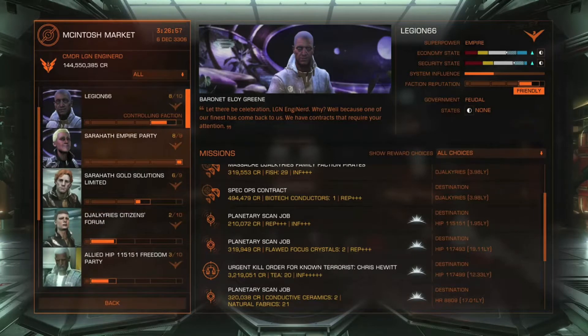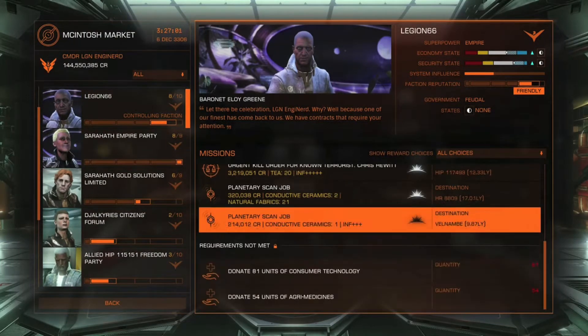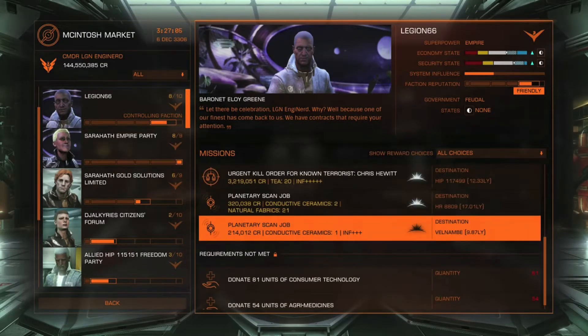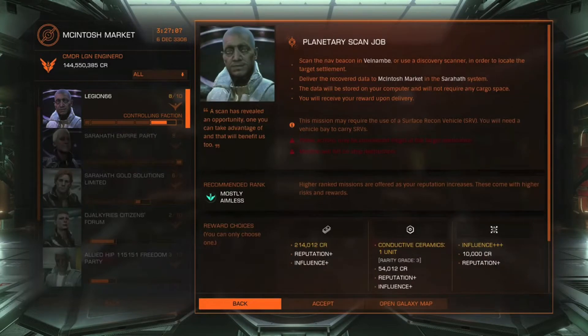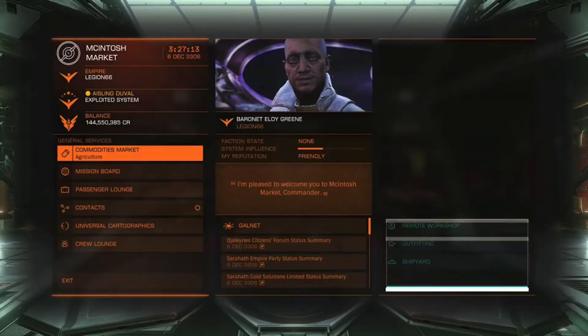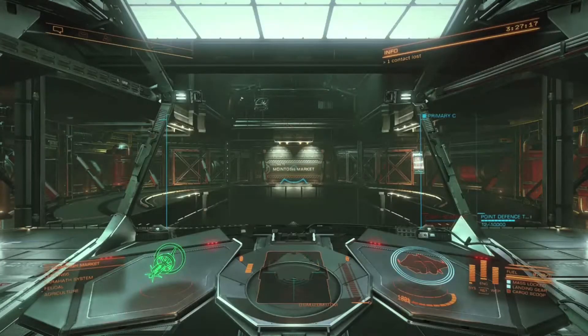Here we are in the mission board. We're going to find a pretty straightforward planetary scan mission. Here's a simple one — we are going to accept this and then head out.